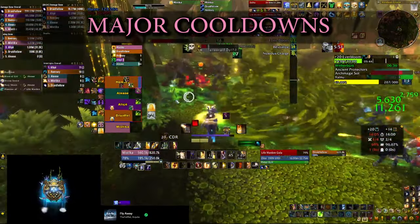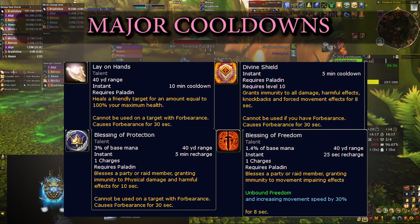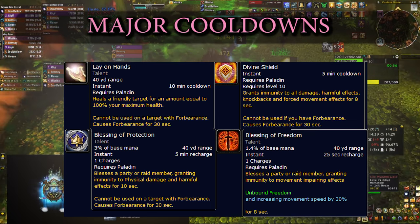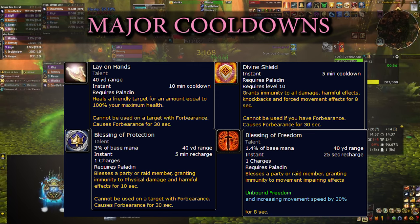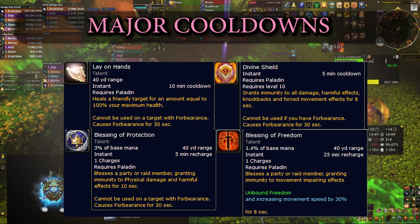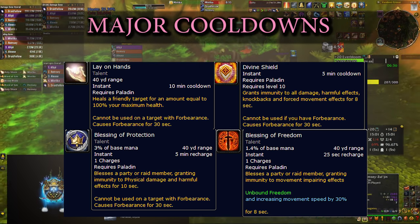Last but not least, some extremely powerful cooldowns with long timers. Divine Shield is your personal bubble, making you completely immune to everything — use it to ignore mechanics entirely. Blessing of Protection is similar but cast on a friendly target or yourself, mitigating all physical and magic damage effects. On an even longer cooldown, Lay on Hands heals a party member to full. All three of these apply Forbearance for 30 seconds, so you cannot use them back-to-back on the same target. Also mention Blessing of Freedom, which is powerful this season — not only to remove entangle effects but also to deal with boss mechanics like the Necro-forced effect in Galakrond's Fall, the roots near the second boss in Dark Heart Thicket, or the Lasher debuff in Everbloom.